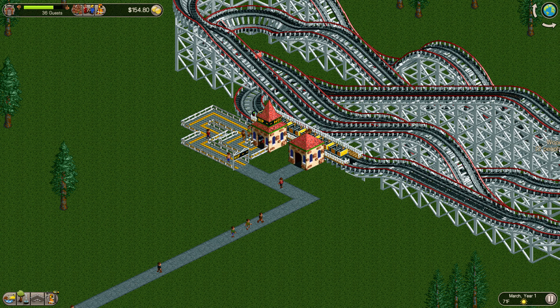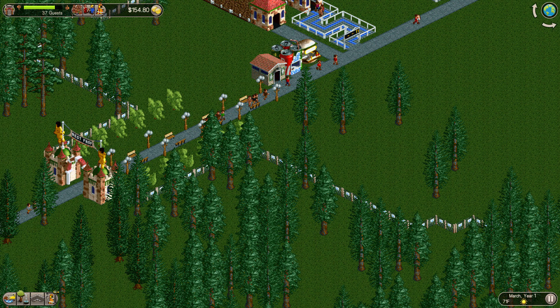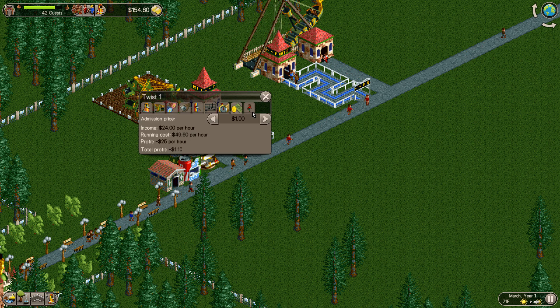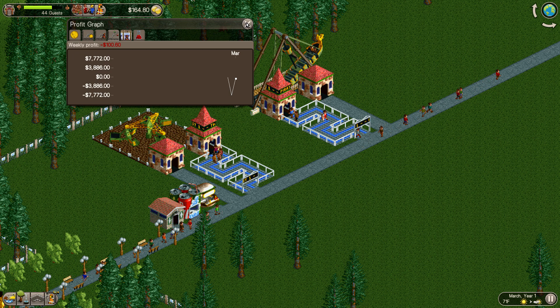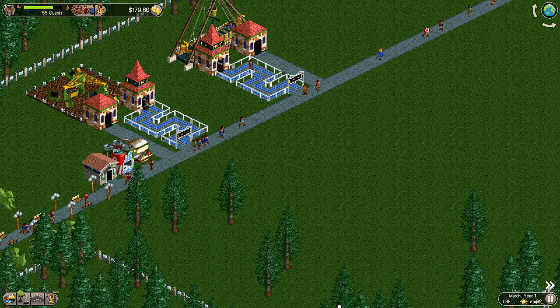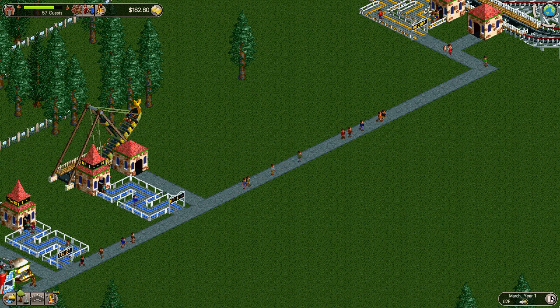37 people in the park — very nice, starting to come in, hopefully coming in droves. We have about $154, which isn't great, but people are riding the rides, so eventually we'll be doing a little bit better shortly and I can afford to build some more stuff. I don't know why the speed keeps going down — it was on 2 and then it went back down to 1. I'm not sure if it auto-resets for any reason.